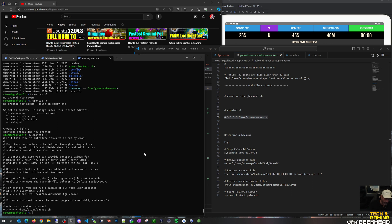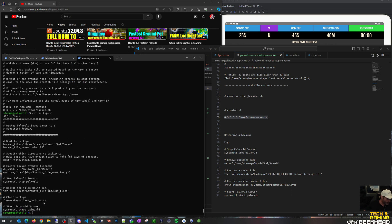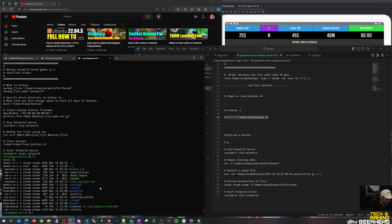One thing I wanted to mention: in the backup.sh file it actually references clear_backups.sh. I put them in two different files so I could run clear_backups separately if I wanted to clear backups on my own - that's the reason I have two shell scripts. You could technically just put the same command in the backup script and not have them separate, but I thought it was beneficial to keep them separate.